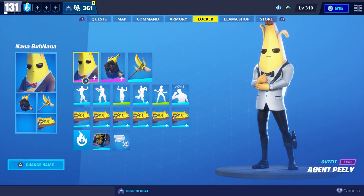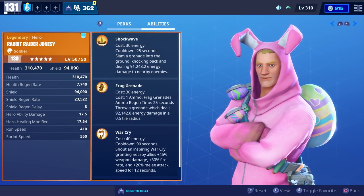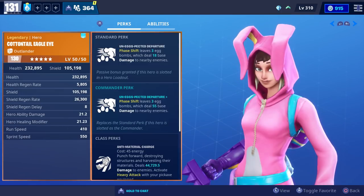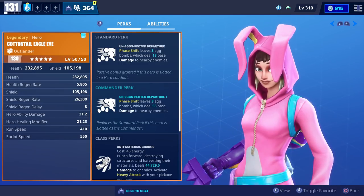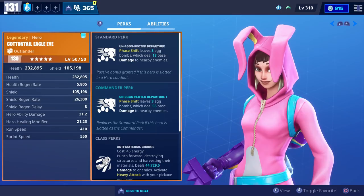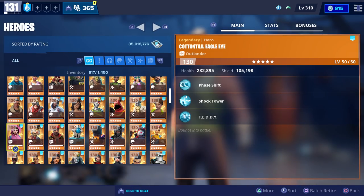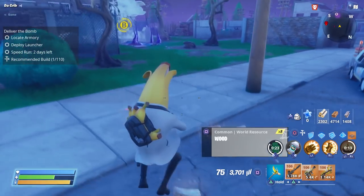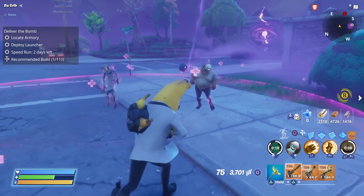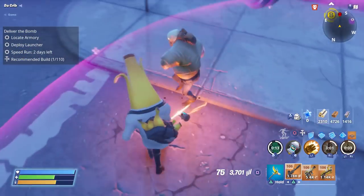They also gave us a heads up on what to expect next week. On April the 10th, Rabbit Raider Jonesy is going to be returning - definitely one of the best sniper heroes in Save the World and I would recommend getting him. Cottontail Eagle Eye is also returning that week, though I don't use her often because her standard and commander perks don't really deal a whole lot of damage. That sums up everything in today's home base status report - let me know what you think about dungeons returning, the new bows, and the founder's weapons changes in the comments below.